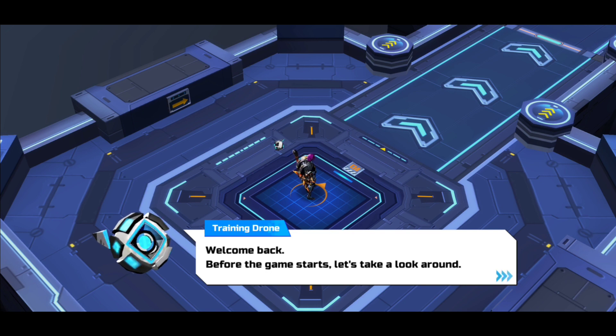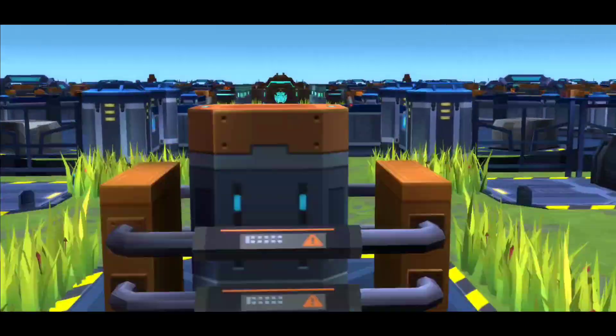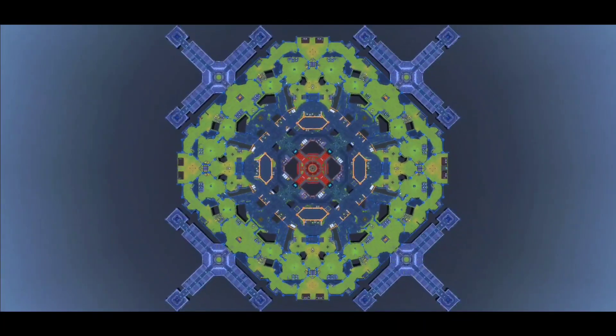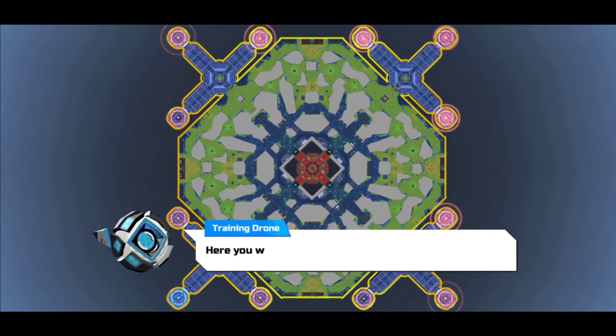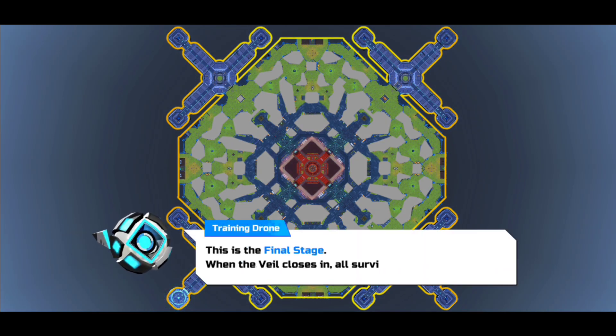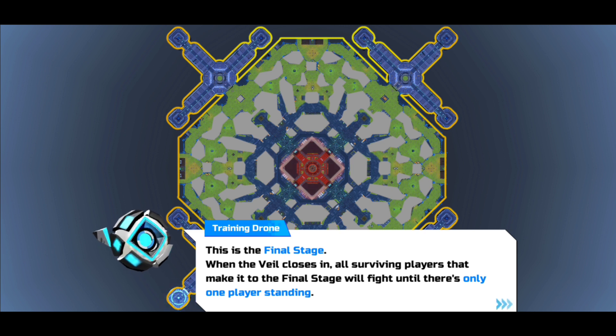Welcome back. Before the game starts, let's take a look around. Oh, it's a new map — cool. You will go up against 12 other players and fight to the end until there's only one person left standing. This is the final stage when the veil closes in, and all surviving players fight until there's only one left.